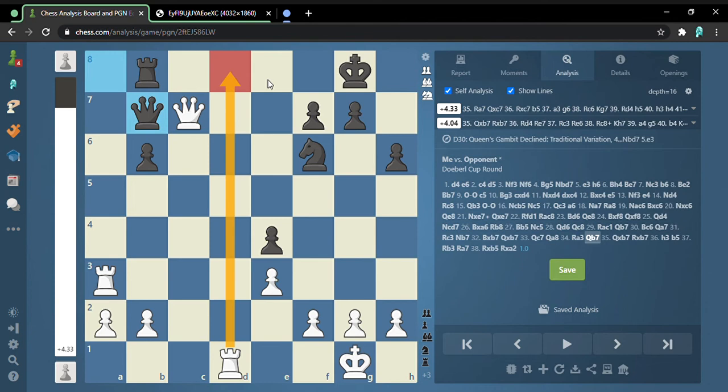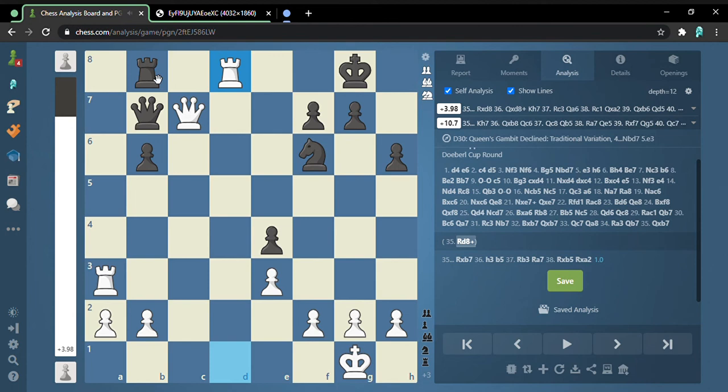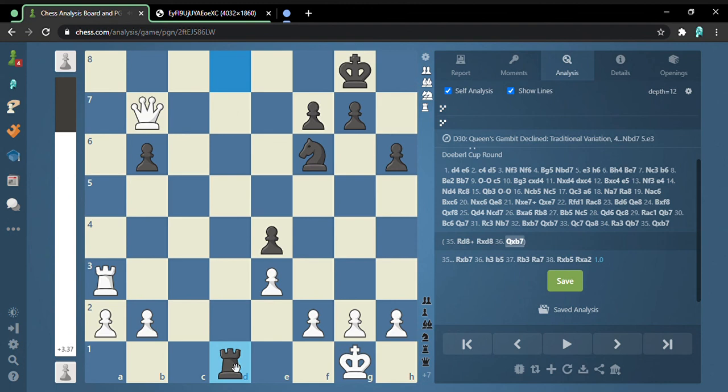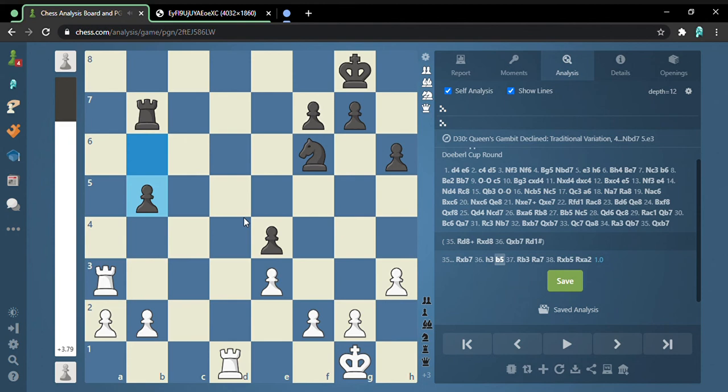Rook d8 looks good because it's check, and after rook d8 when they take I'll take the queen — which is what my opponent's friend saw after the game. Except after rook d8 and rook takes, if you take the queen you get mated. So don't get mated — it's not good for your health. That's why I didn't do that and instead I just took the queen. From here on out it's just taking pawns, and before I moved he just resigned.